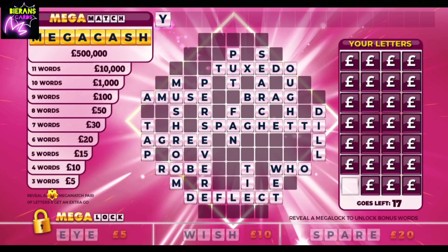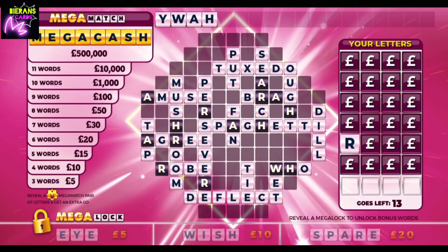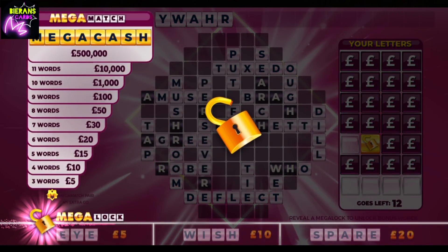We're starting off with a Y — that's a dead letter, that's fantastic. A W, just a one. Straight into an A, no solid vowel there. We have an H, an R — not bad actually for an R. We have unlocked the Mega Lock, that could be promising. We have the Y already for I.